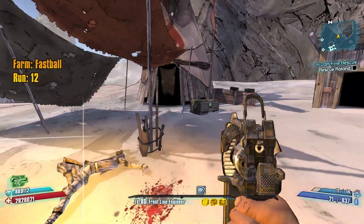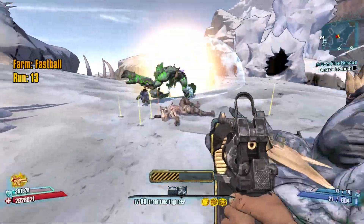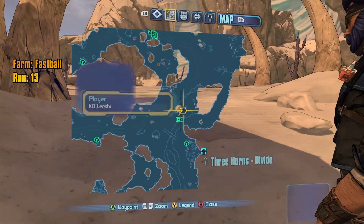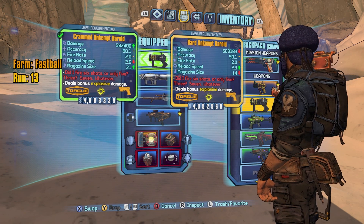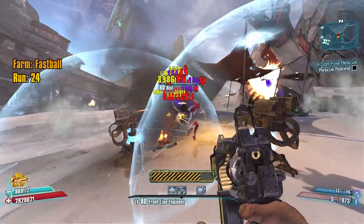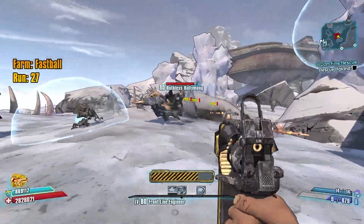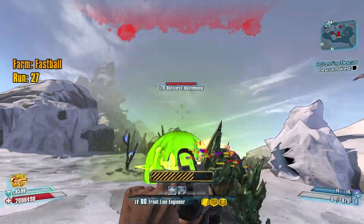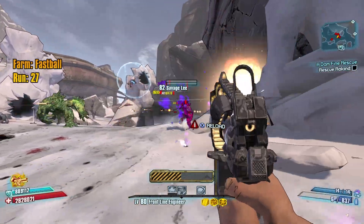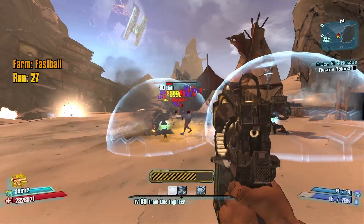Nothing. Damn it. And a hard Unkempt Harold — wait, what level? I got level 80 on this one, but this one rolled level 79. Budgie bitches! Alright, Savage Lee, drop me that Dupe. Super Dupe — weird Super Dupe. We didn't get anything.